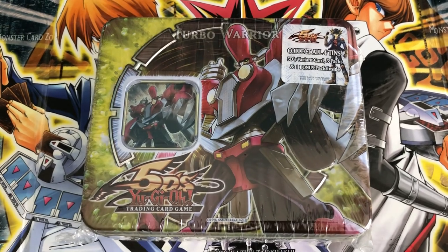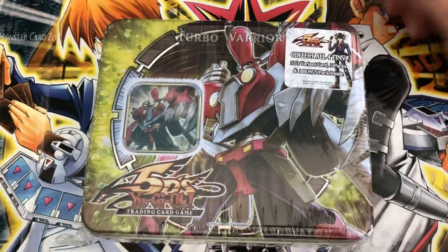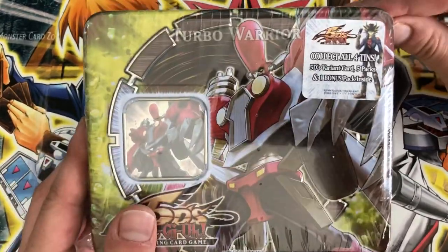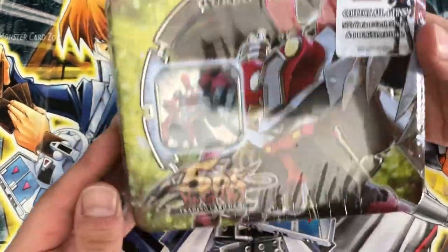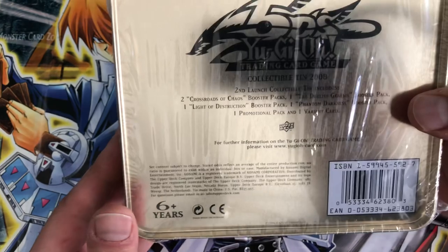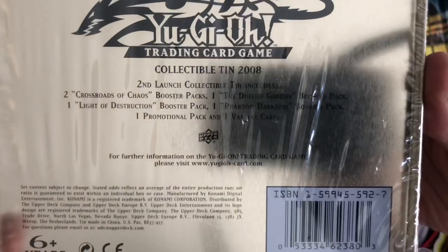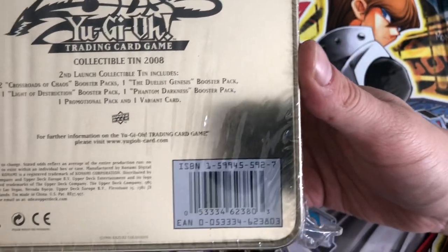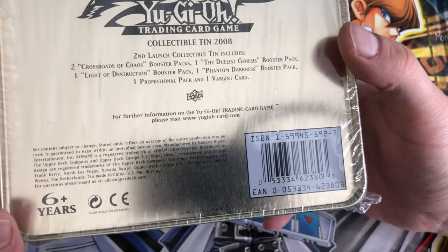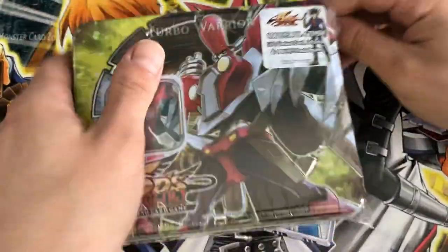What's up, YouTube? Back with another super special opening - gonna get right into it. It's amazing. We have a Turbo Warrior 2008 Collectible Tin with two Crossroads of Chaos, one Duelist Genesis, one Light of Destruction, one Phantom Darkness, and the promotional pack. Without further ado, we're gonna get right into it.